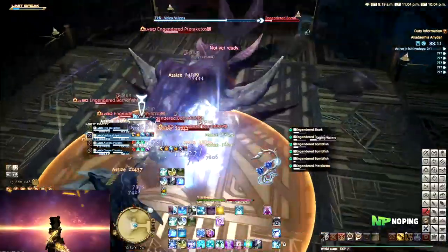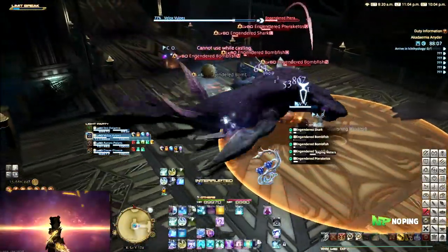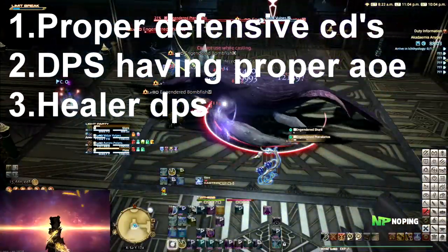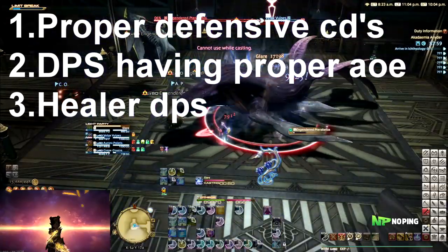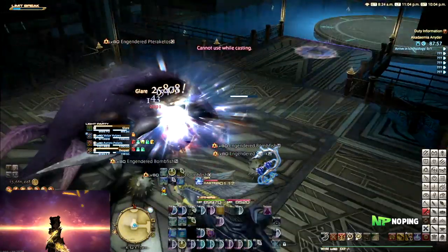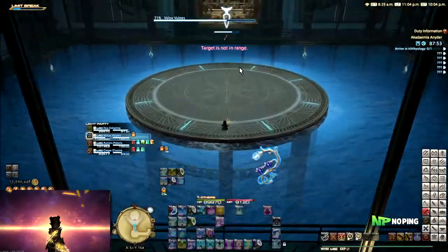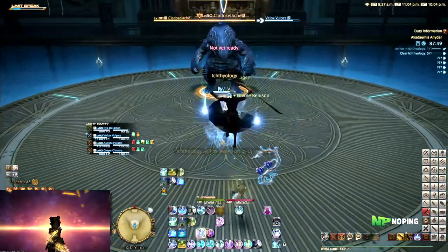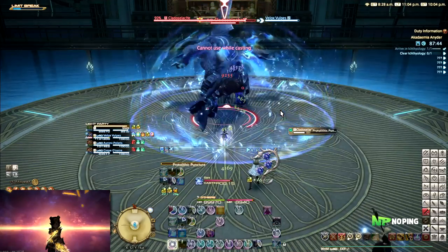In general there are three main points that make a dungeon run smooth: a tank using proper cooldowns, DPS doing good damage and knowing how to do AoEs, and a healer DPSing as well. I want to treat healer DPS as its own point rather than just saying 'do damage,' because for healers, doing damage is not as straightforward as the other two rules.